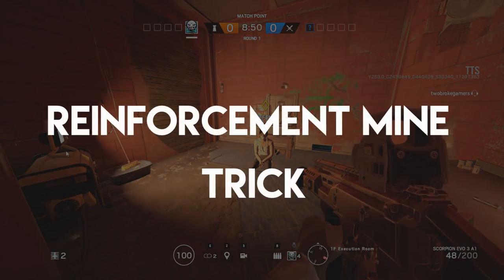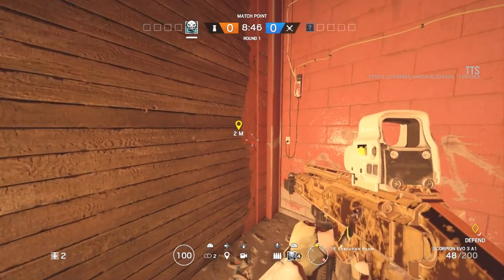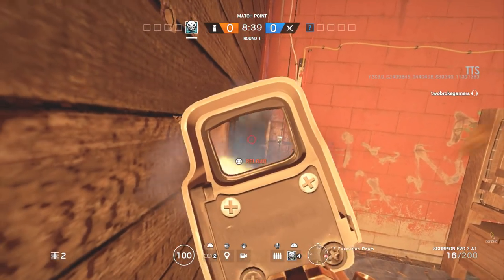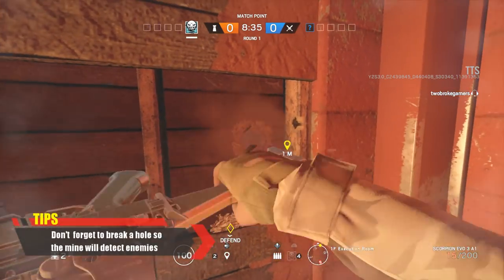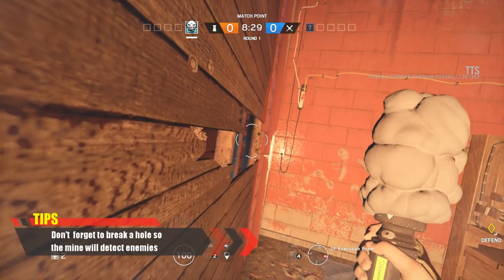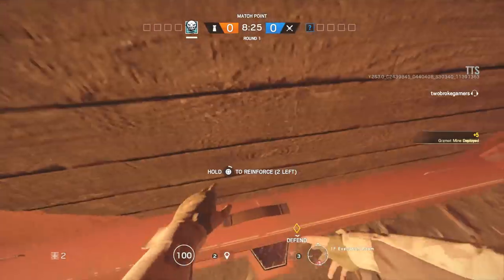On to the first one guys and we have the reinforcement mine trick. This is very simple to do — you just need to shoot a small section of the wall out either on the right or the left hand side, place the concussion mine on the side paneling, and make sure to punch a couple of holes in the back wall so the concussion mine can detect enemies when they come close to the wall. Reinforce it, and this will be very frustrating for enemies when they're trying to breach into rooms because they'll be hit by the mine.